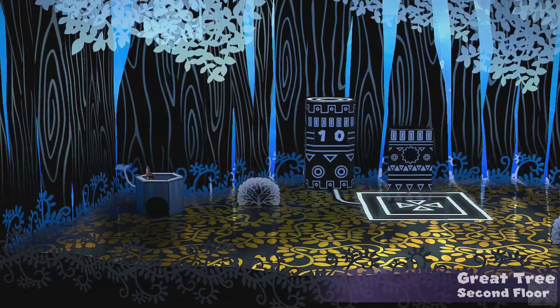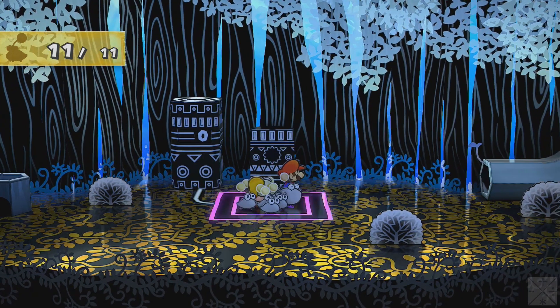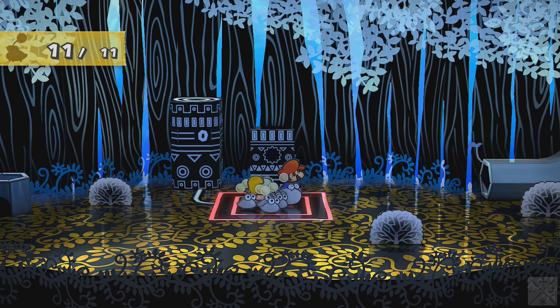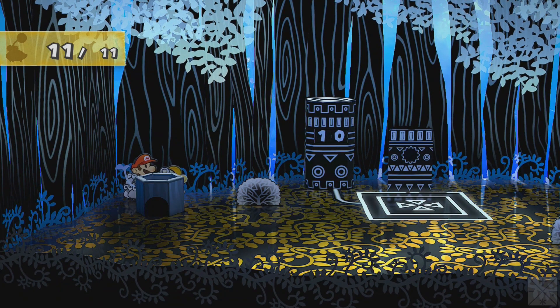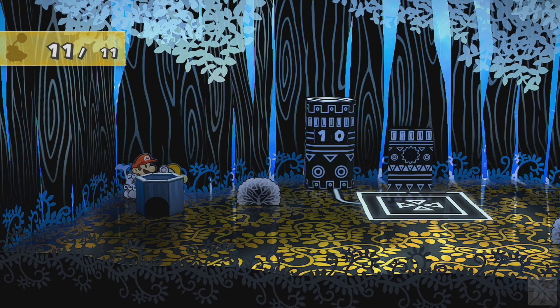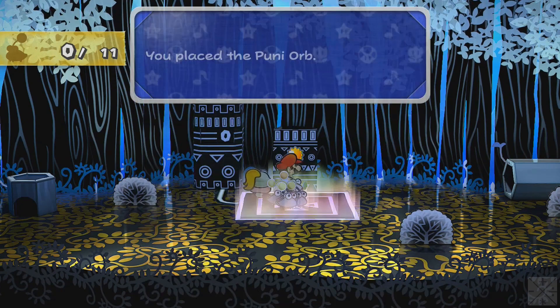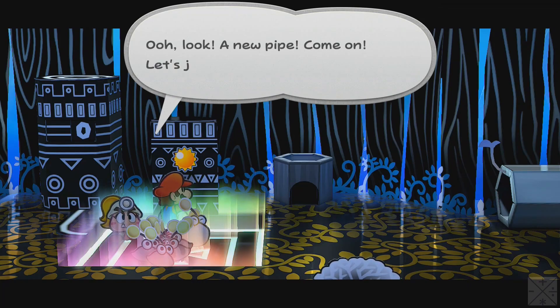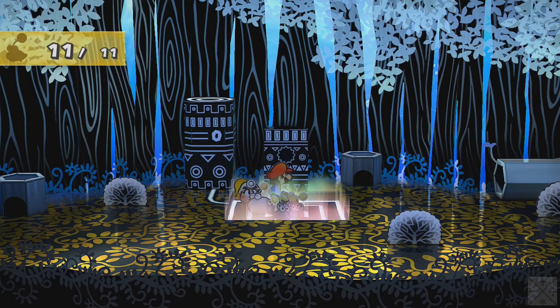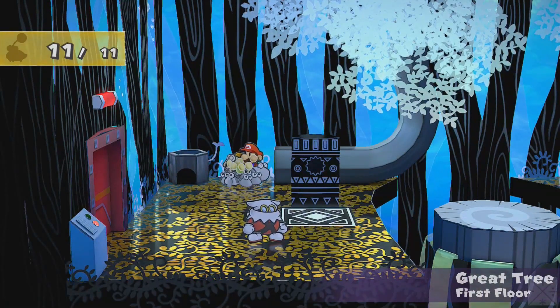First things first — we have 11 punies in our puny party. What we have to do then is place this in the pedestal. You place the puny orb — and that brought up another pipe. Oh look, a new pipe — let's jump in. You removed the puny orb. So the punies all follow us down, and now we're on the other side of this door.